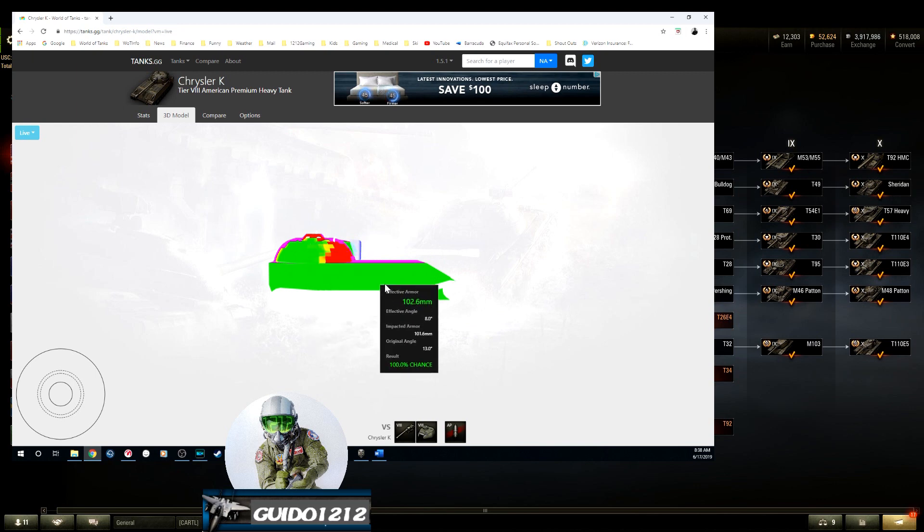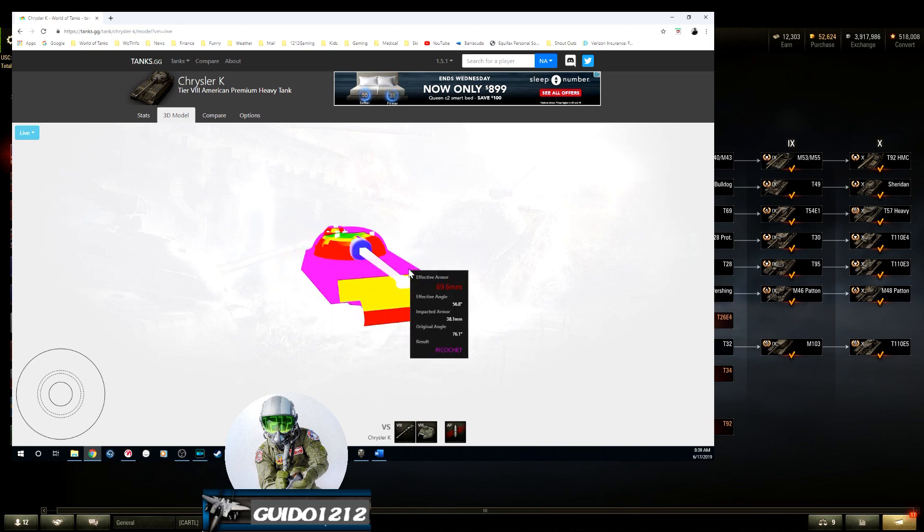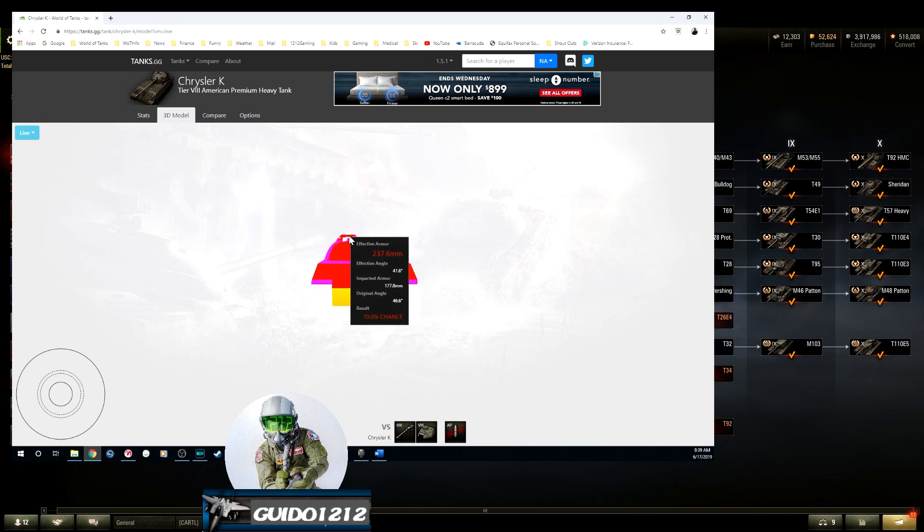Even straight on, looking at the upper plate — holy cow. If you're slightly taller, it's got pretty strong armor at 248. The lower plate is a weaker spot but you'll still struggle — say you're facing it with an IS-6 at 175 penetration, you're going to have a really hard time without going gold. Once you start side scraping, it's extremely strong. The hatch really isn't that weak either — it's got almost as much armor as the rest of the front. No weak spot front indeed.